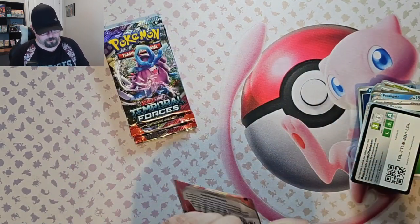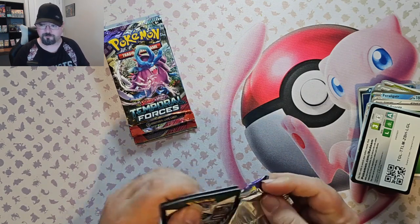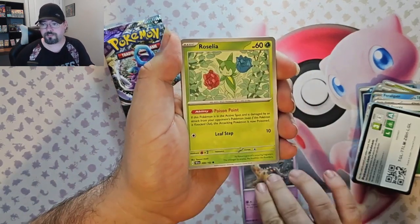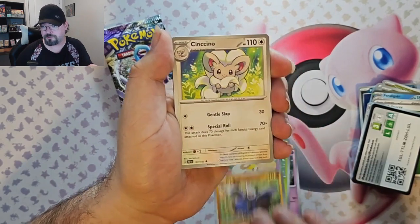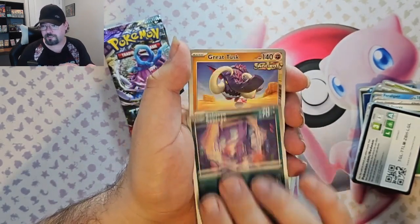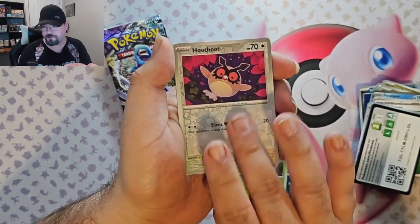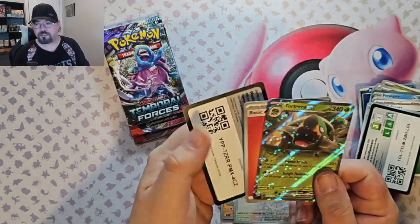Okay, pack five. Now we're going to look at it. Giraffarig, Roselia, Cutiefly, Drillbur, Cinccino, Sableye, Great Tusk, Pineco Reverse, Hoot Hoot Reverse, and Farigiraf EX. Okay, we've got our first hit.